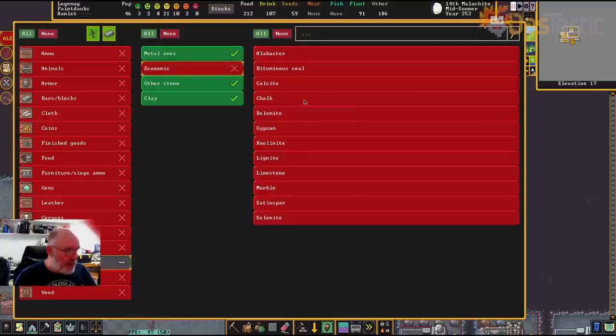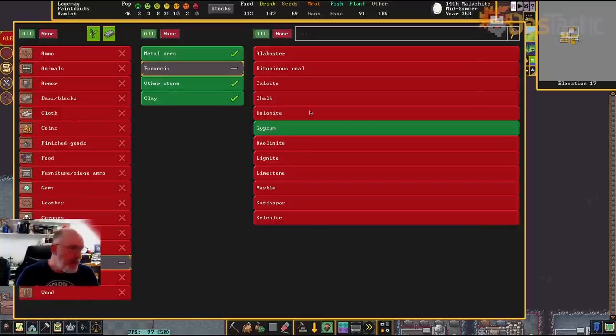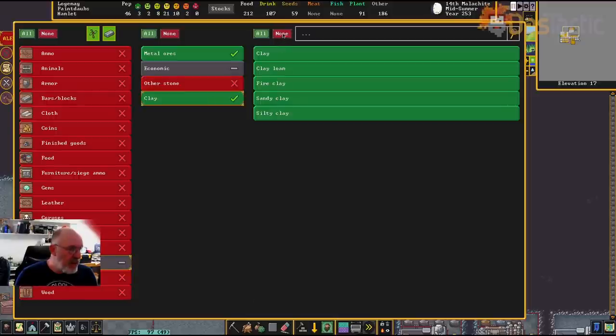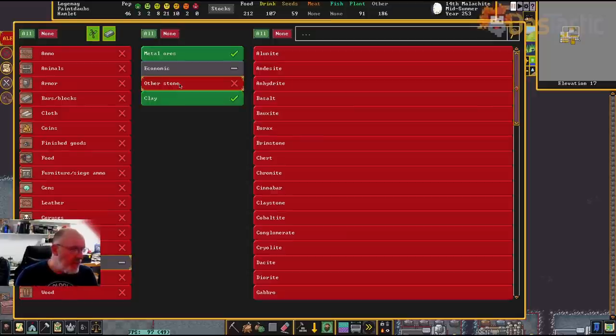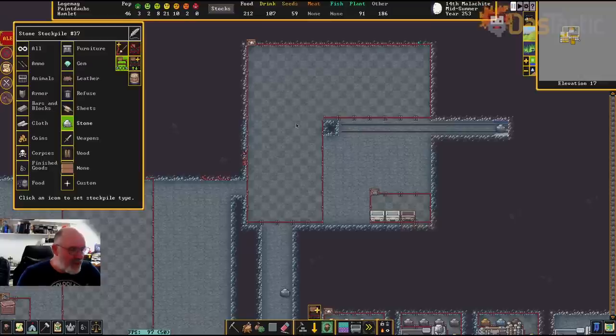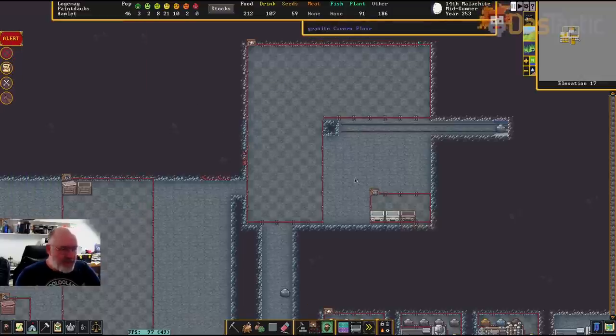No other stone, and clay — yes, because we're also going to have a kiln down there. Possibly sand as well for glassmaking — there are quite a few things we could put here. That's now set up for the stone. While we're still carving the tracks, I want to have people starting to move things into here.